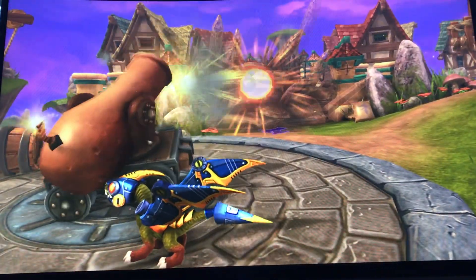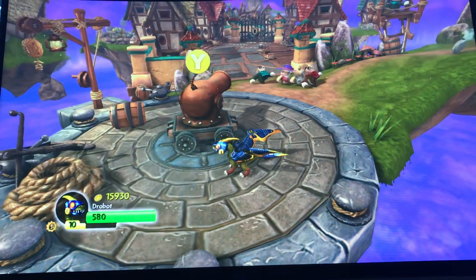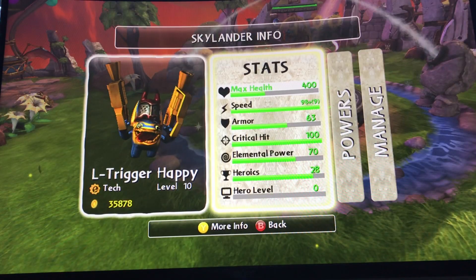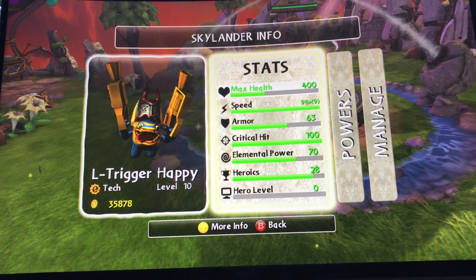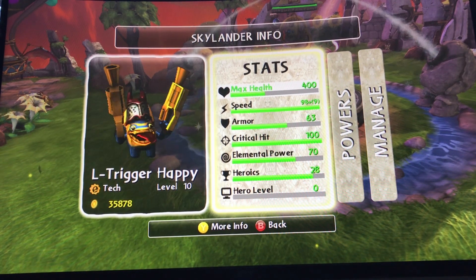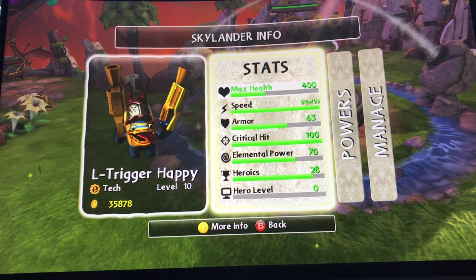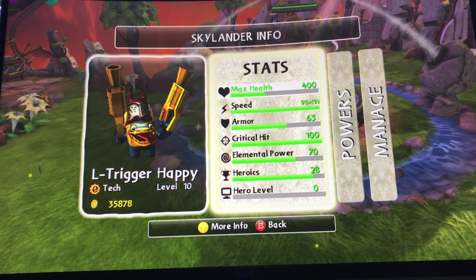In Skylanders Spyro's Adventure and Giants, there is a game mode known as the Heroic Challenges. Playing these challenges rewards your Skylander with permanent stat boosts. One of the stats you can increase from the Heroic Challenges is your speed stat. As you can see, my legendary Trigger Happy here has most of his Heroic Challenges completed, and his speed stat is at 98.